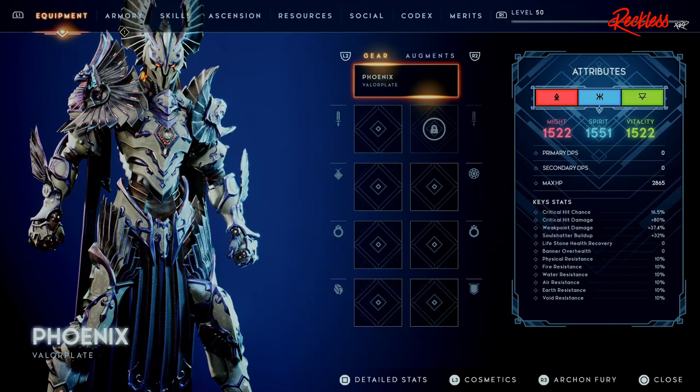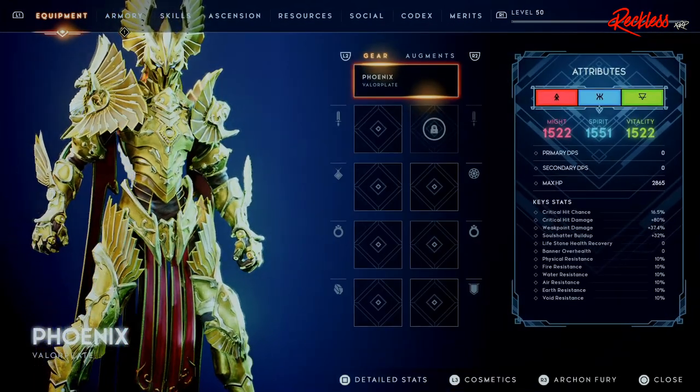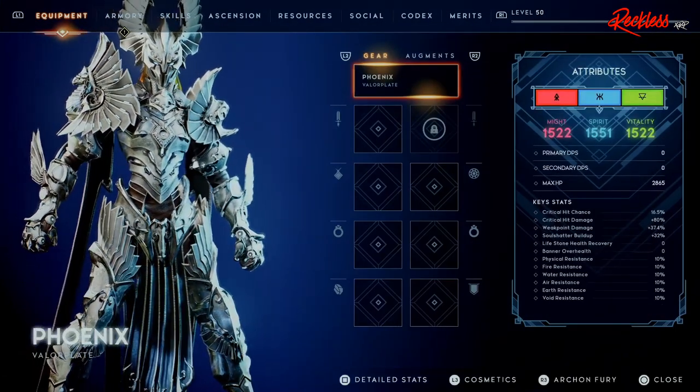This is technically the third Valor plate skin for the Phoenix Valor plate. The other two are the Radiant Glory, which you get from the Ascendant Edition of Godfall, and then the Quicksilver Myth that you get for pre-ordering the game before it was released.